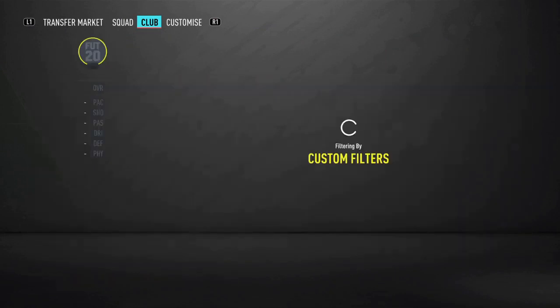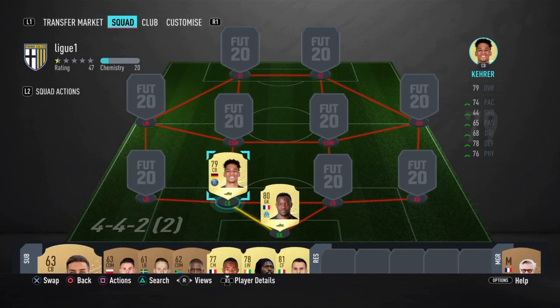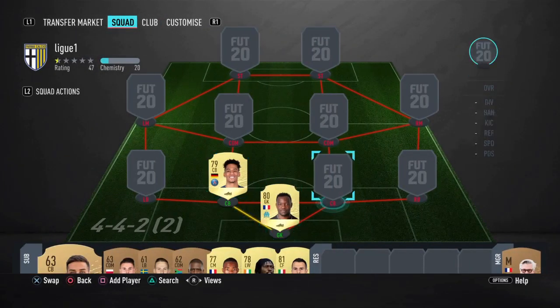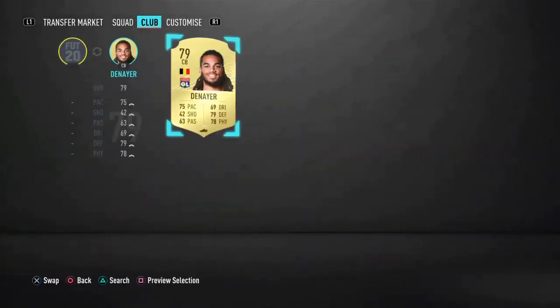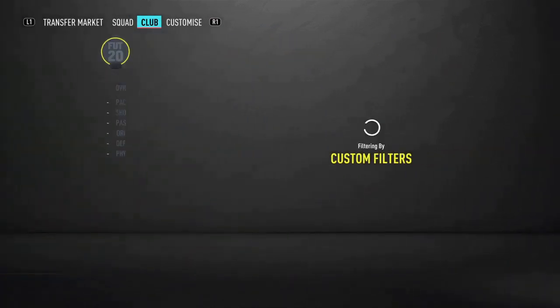Going to the center backs — one is going to be Caher. This guy is just incredible, a very OP defender, and he's going to be perfect for this team. The other defender is going to be Denier. These two guys are both big, strong, and fast too — considerably fast for the game.